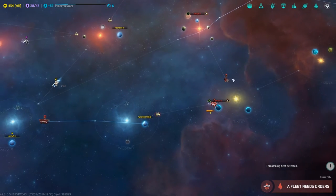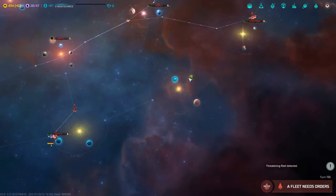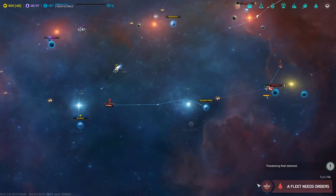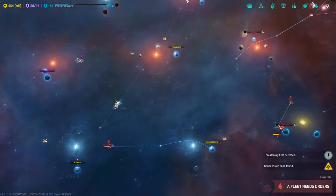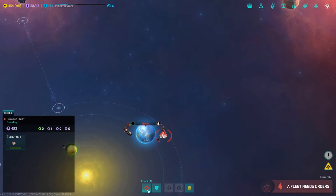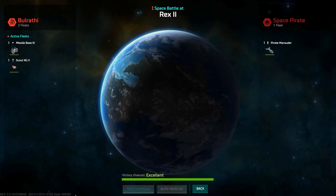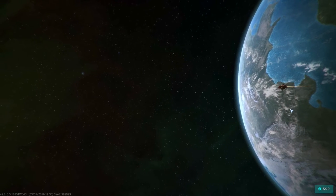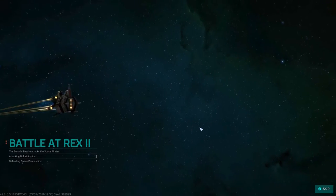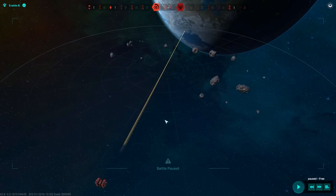Auto-resolve — that's fine. We can't even do a tactical battle if they don't have weapons. Let's bring him back. We're on our way to Wilder. Fleet needs orders — we have pirates over Rex, need to deal with that quickly. I want to take command and see the missile bases work. The missile base on the planet should be helping this time — I'm excited to see that.